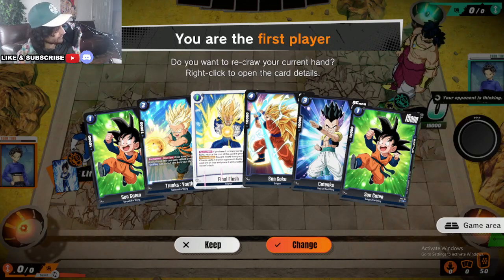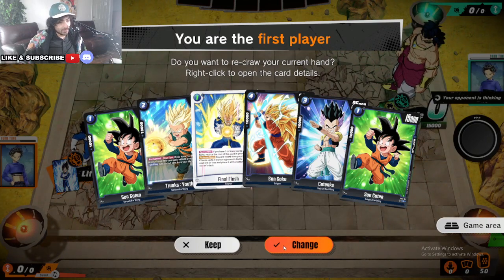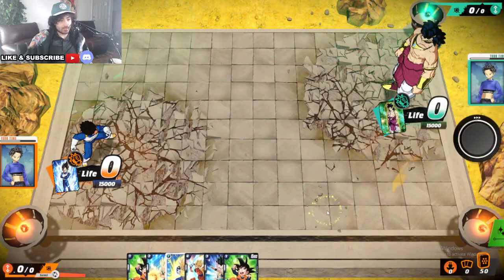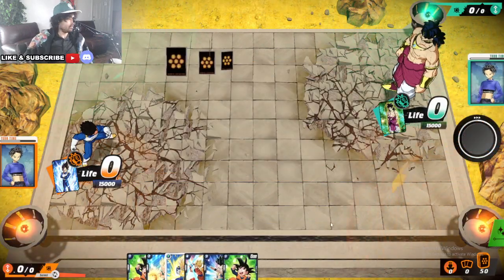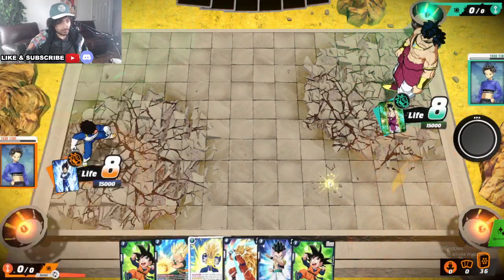Alright guys, this is our first ranked game — Broly versus Vegeta. Let's try this out. Honestly, this hand is not the best hand. We do get a nice curve. Get that Trunks Youth early. We'll keep this hand. We get a little bit of removal. Broly has really big guys towards the late game, so this is going to help a little bit. We could also just charge it — we'll see what we want to do.